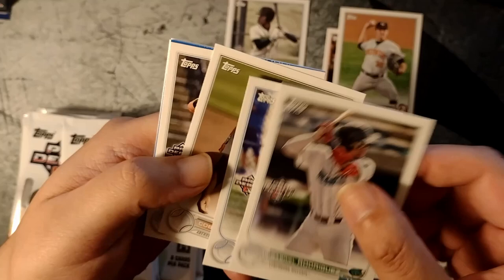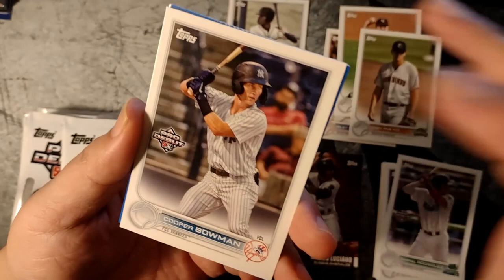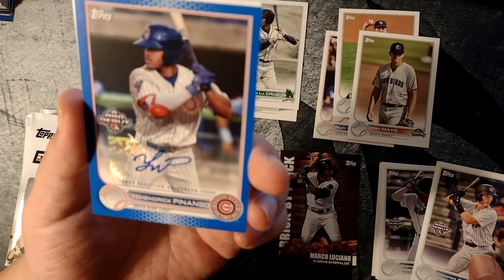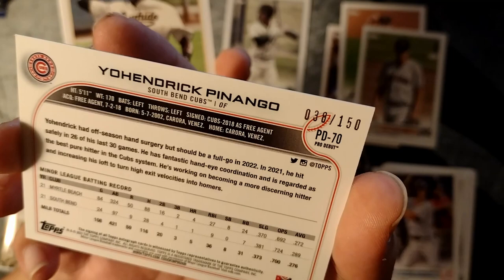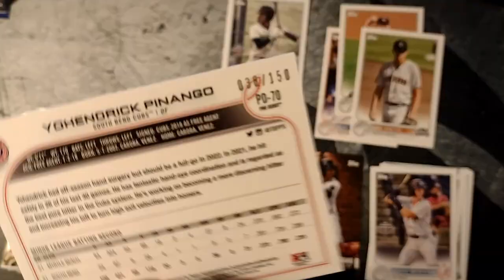Gabriel Rodriguez, Ruby Barra, Kobe Male — another Baltimore prospect. Baltimore's got a pretty deep farm system and they should all be coming up this year or next year. There's a blue parallel here — Cooper Bowman. Yo Hendrik Penago — another prospect I don't really know, but he's a nice outfielder prospect. That's a good autograph numbered to 150. Pretty nice card there.